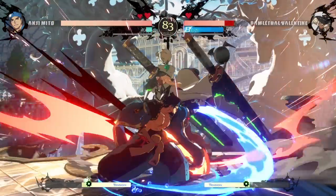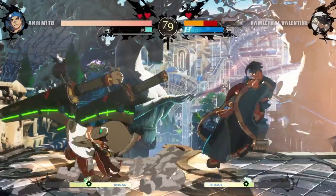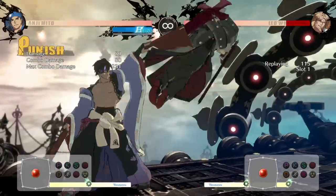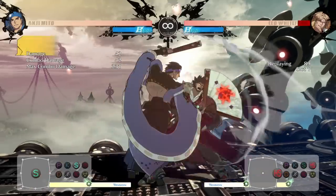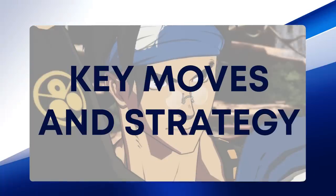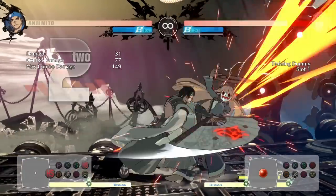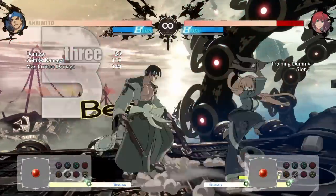Anji is a character focused on patience and pressure, using moves that make opponents guess what to do and punishing them for the wrong choice. While most characters have the mobility to overwhelm their opponent, Anji's mobility focuses more on using his Sugetsu no Hakubi, or Twirl Special, to go through opponents' moves and steal back his turn. Although most of his normal buttons are honest and don't give you too many ways to open an opponent, Anji possesses a few key moves that are important for applying pressure.